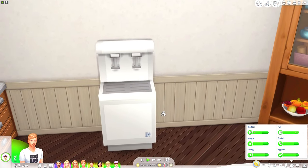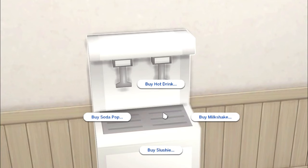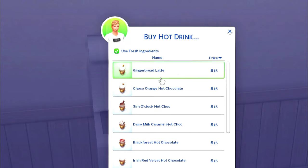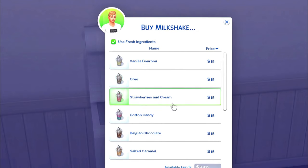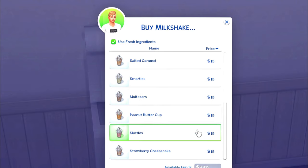Over here we have a drink machine that comes in different color variants. You can buy different types of drinks — a hot drink like some gingerbread lattes, a soda pop, some lemonade, some cola, milkshakes. Oreo, strawberries and cream, cotton candy — super cute — and even skittles.